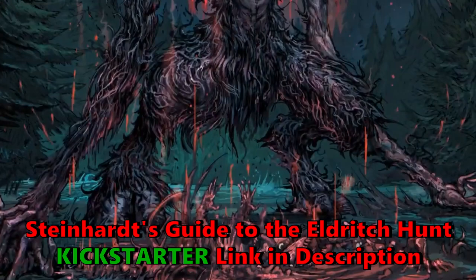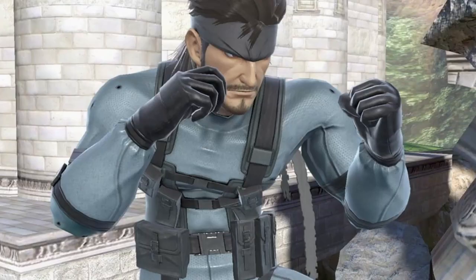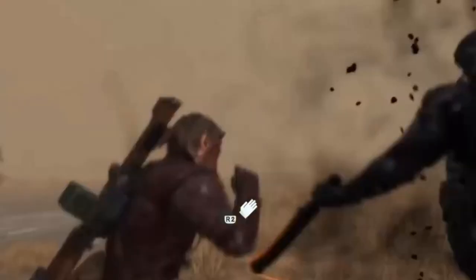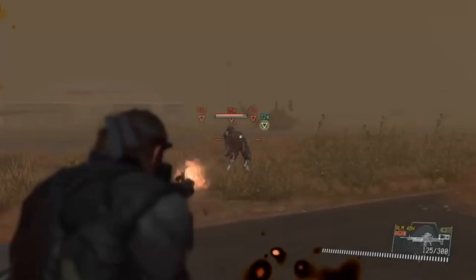Now we can jump back to full-blown espionage. At second level overall, we're going into our first level of Monk. We needed a class with some hand-to-hand combat ability, and this is the best way to go, especially with a Dexterity build. First level of Monk gives you Unarmored Defense, so your wetsuit doesn't have to be leather — your armor class becomes 10 plus your Dexterity modifier plus your Wisdom modifier, bringing it to a respectable 15.